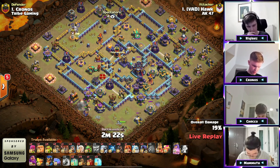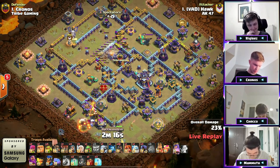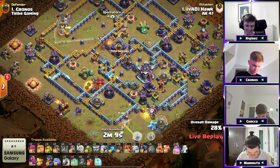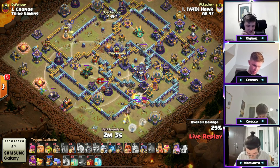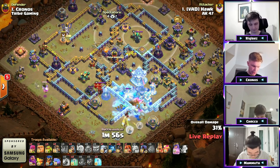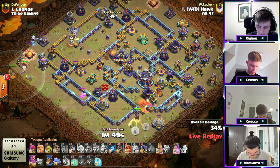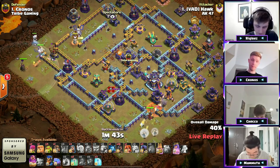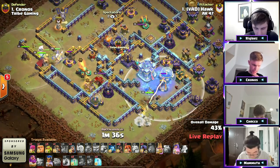No builders to repair that Multi so it'll stay damaged. A handful of Balloons to help set a funnel for the Queen to make her way into the Town Hall. Yes — there's the Earthquakes! Wait, look at this — wait a second — look what he did. He used one Earthquake to remove the Multi, but then he barely opened up this compartment to keep the troops going directly from this side straight through without moving. He's releasing Skeleton Spells — I think because then he can try to wall break. The way he offset those Earthquakes to get this pathing straight through the core of the base!